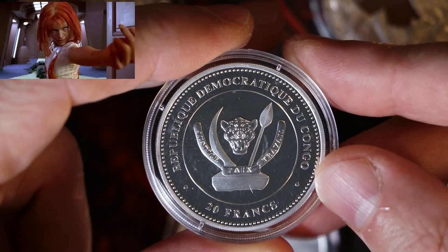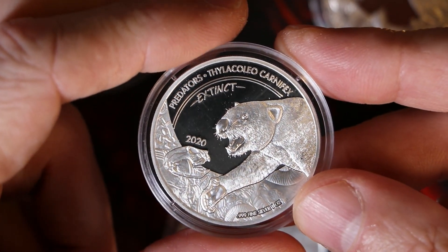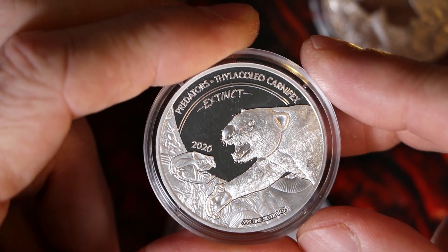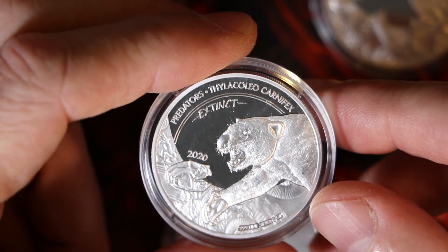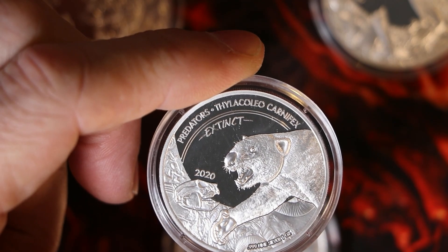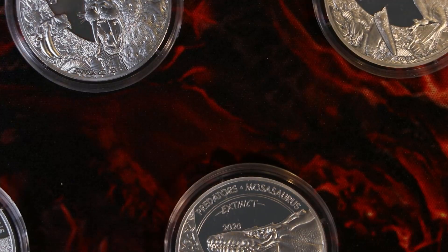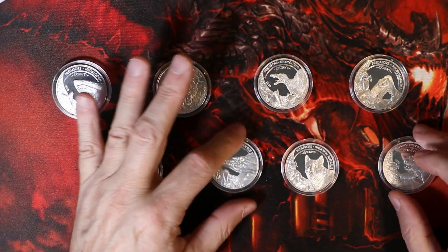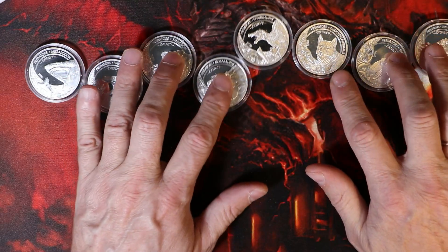Top of the line, Democratic Republic of Congo. I don't know how the value will hold but I am all in. So many details, I really like it — it has the jaw of this marsupial. I like this 'Extinct Predators' design. As far as I understand, there will be 16 coins in this collection. This is number eight in my collection, so I have half of them.